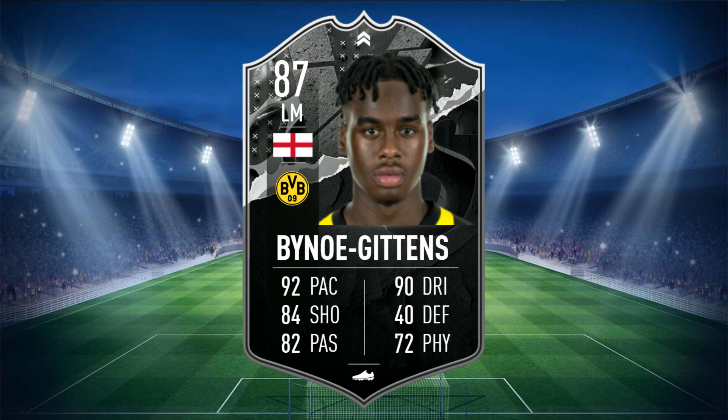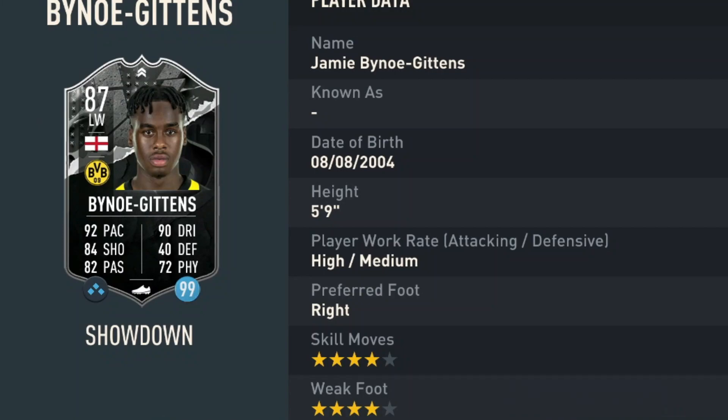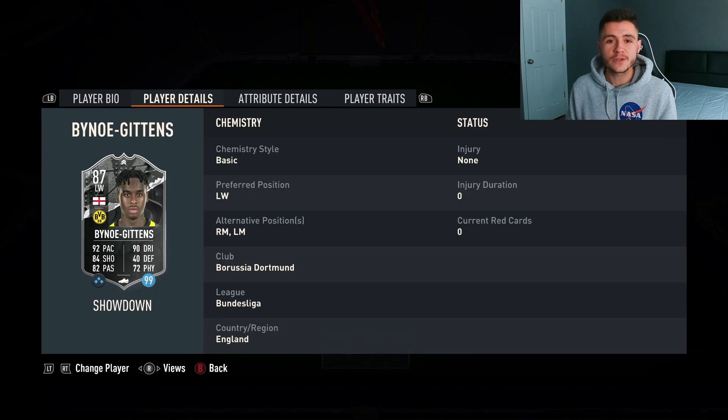It's going to be none other than Jamie Bino Gittens. Gittens is an 87 rated card with 92 pace, 84 shooting, 82 passing, 90 dribbling, 40 defending, and 72 physical. He stands at 5 foot 9, has high medium work rates, right footed with 4 star skill moves and 4 star weak foot. If we go ahead and look at his alternate positions we can see a bit of versatility with the card.